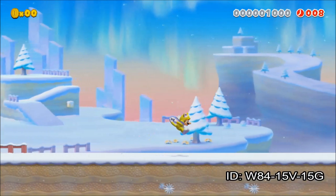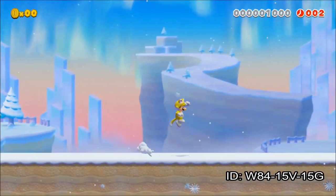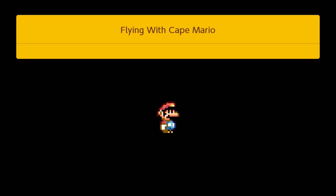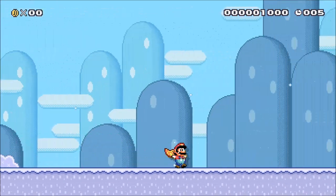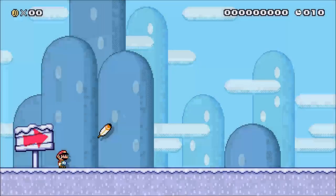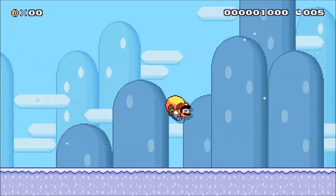I've also uploaded a practice level of this trick if you'd like to try it out. Cape Mario is not only useful for flying over entire sections, but it's also slightly faster than just running.